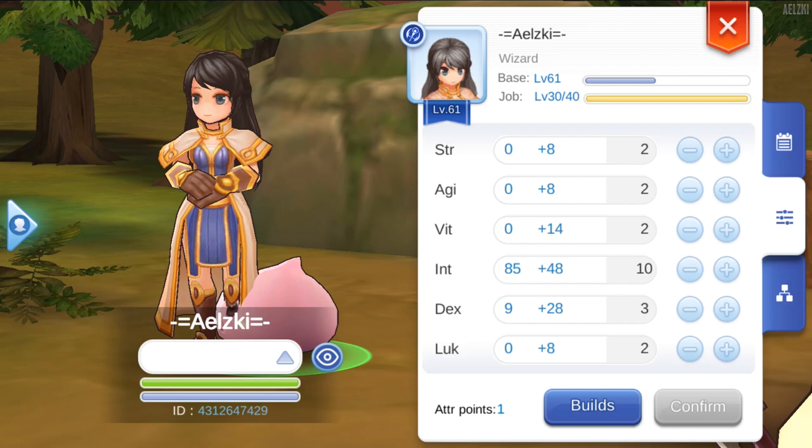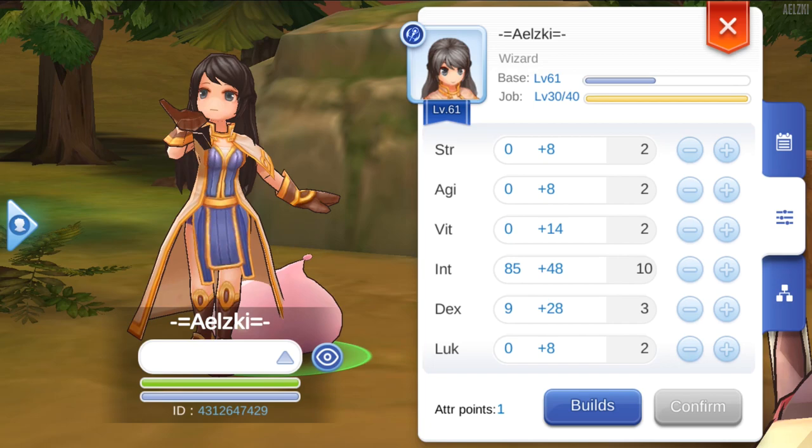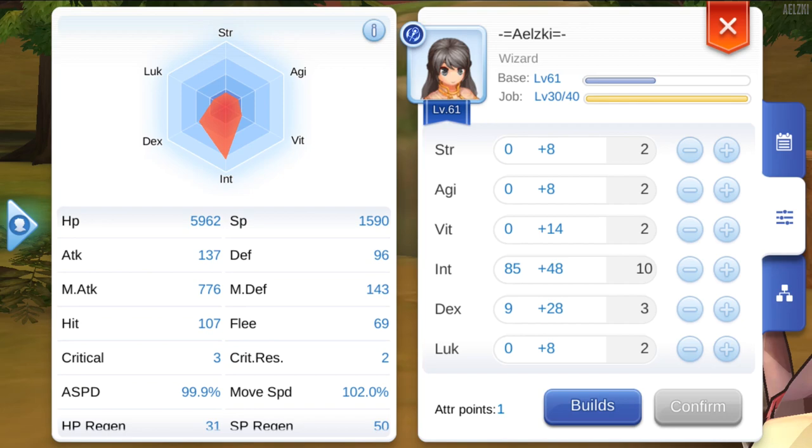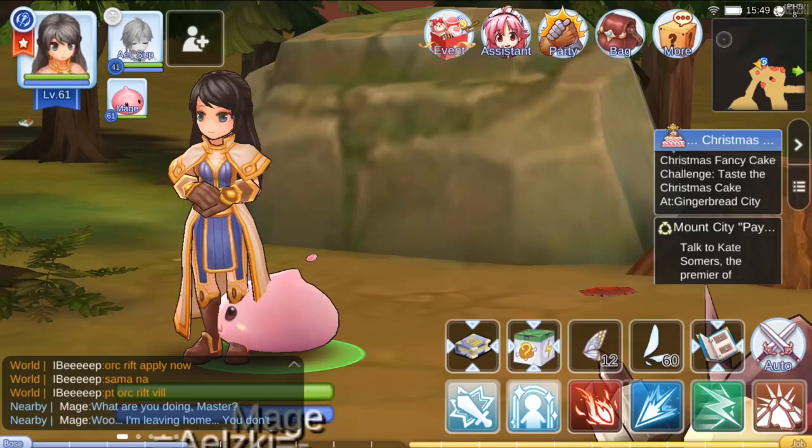For int, once you hit 30 dex the rest should always go to int. It will give you SP regen, which is used when you are casting skills, and it also increases your magic attack.